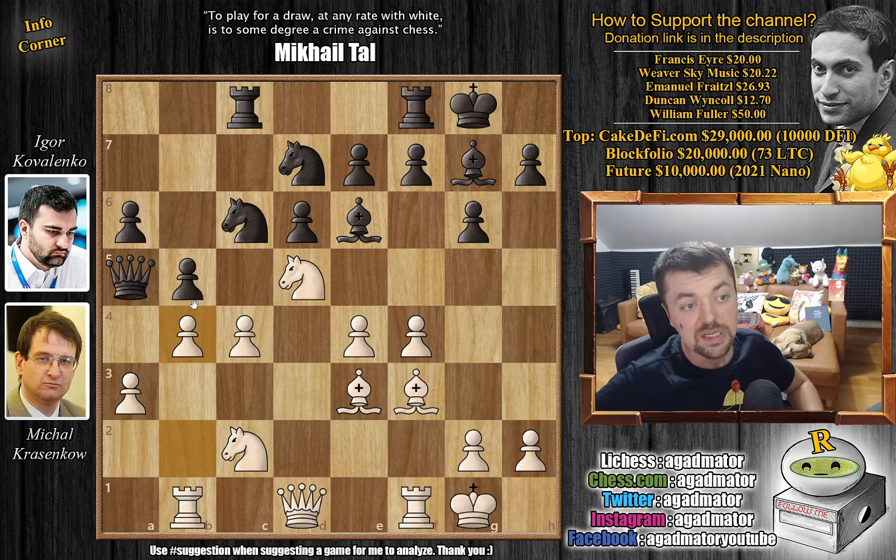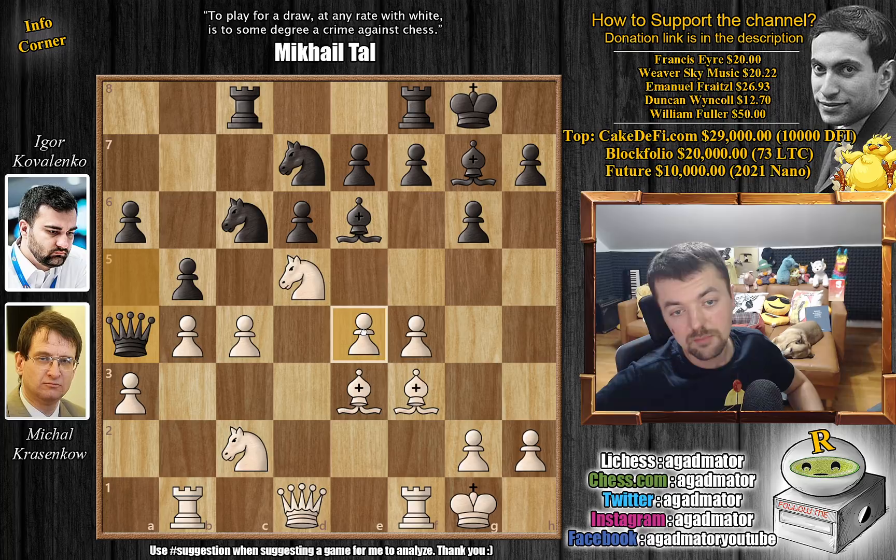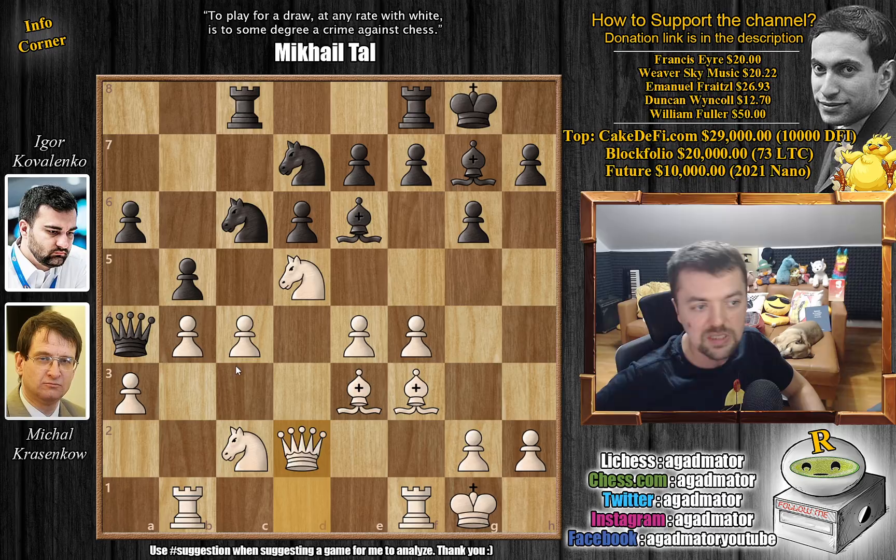And Krasenkov, of course, goes for it. We have b4. And now where do you go with the queen? Well, this is covered by the knight. You can go to d8 or you can go to a4. Kovalenko decides to remain active with the queen — he plays queen to a4. And now, c5 and d5 are both tactically sound, but it's a rapid game so you don't have all that much time to calculate. We have queen to d2. And already, I believe, white was trying to figure out how to trap the black queen.